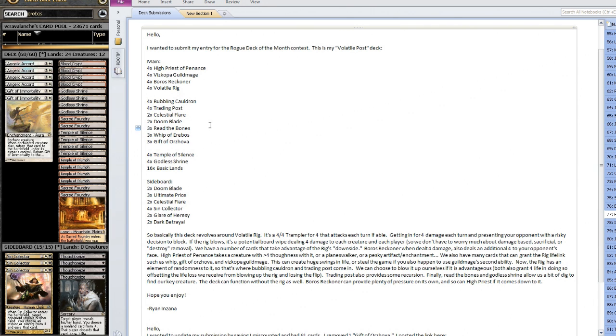He also has three Wreath of Bones to scry through his deck, three Whip of Ereboses, and three Gift of Orzovas — I don't like the Gift of Orzovas, I think they are way too clunky in this list, so I took them out. He's running four Temple of Silence and four Godless Shrines. His sideboard is your typical anti-Hexproof tech with Celestial Flares, Ultimate Prices for Mono Blue and Mono Black, Doom Blades for anything besides Mono Black, four Sin Collectors for Esper, two Glare of Heresies to kill Chains of the Rocks, Elspeth, and Detention Spheres, and two Dark Betrayals against Mono Black.